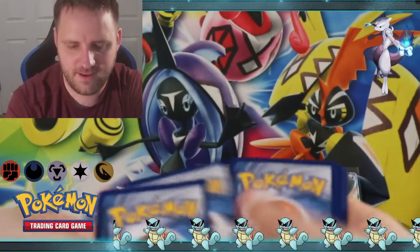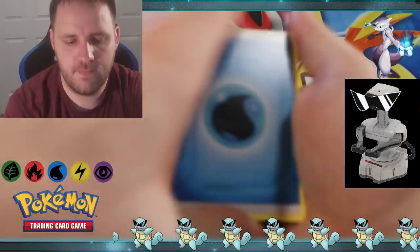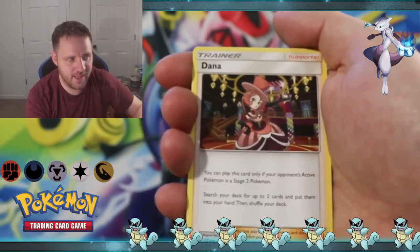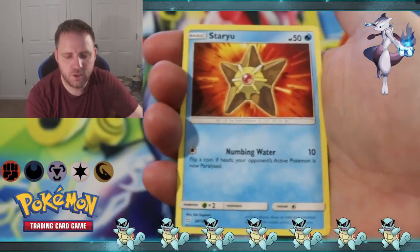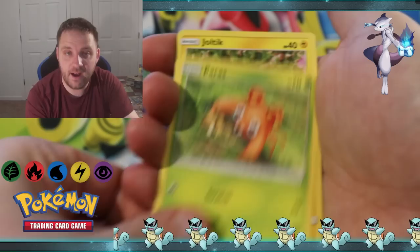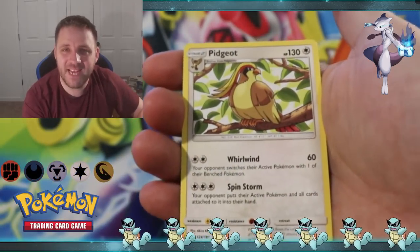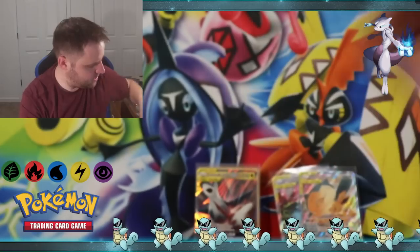Second pack - Rob's guess: Steel Energy. Squirtle Squad Water Energy - no luck for the robot. Hitmonlee, Dana, Kabuto, Staryu, Puchena, Alolan Geodude, Palace, Joltik Reverse Holographic Larvitar, and a Pidgeot non-holographic is the rare.